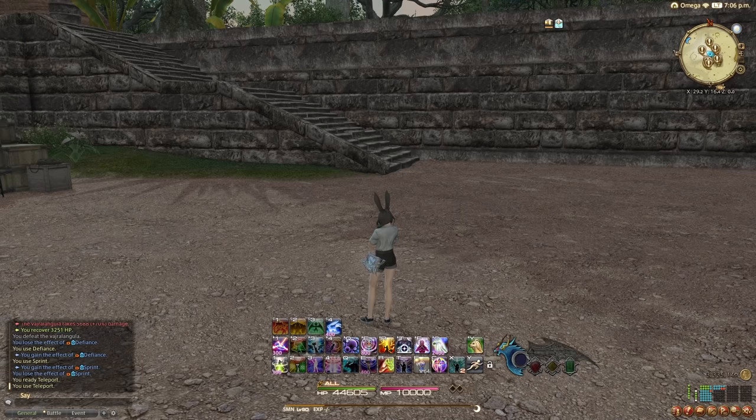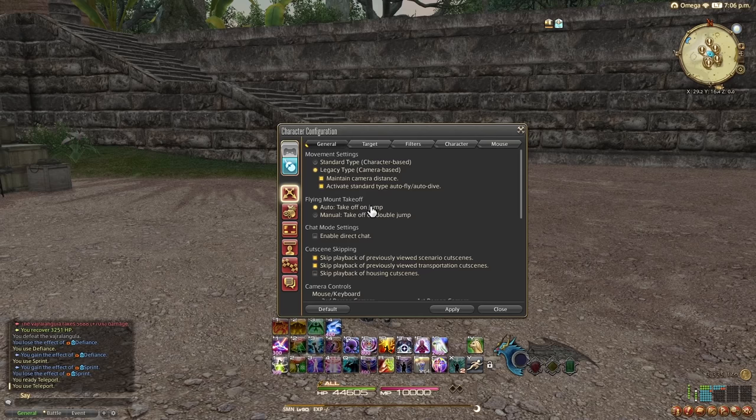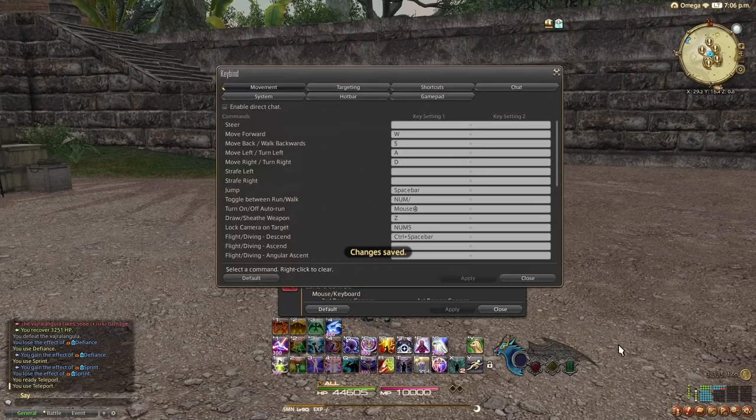This is especially true for melee DPS. I recommend changing this to Legacy Type Movement if you don't mind the movement — give it a try, see how you like it. If your muscle memory just won't permit you to use Legacy Type, then stay on Standard Type.